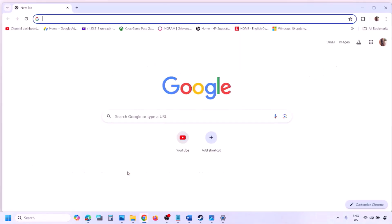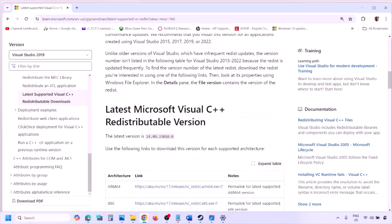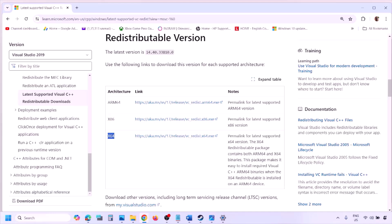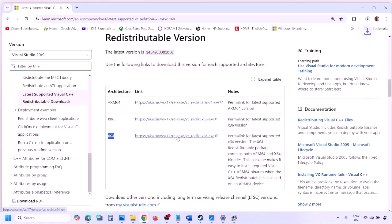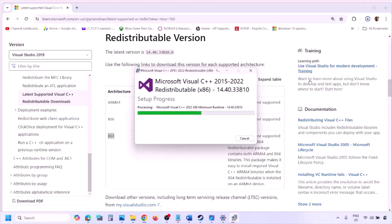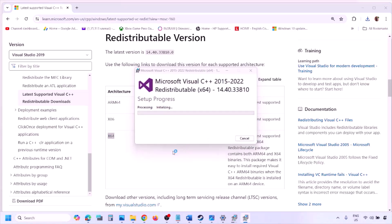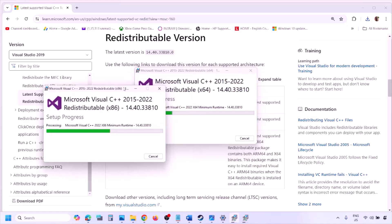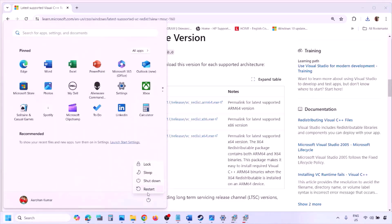The next step is to install the Visual C++ files. The link is provided in the video description — open it in a browser and it will take you to the Microsoft website. Download the Visual Studio 2015, 2017, 2019, and 2022 x86 and x64 versions. Run each exe file; if you see the Repair option click Repair, otherwise click Install. Make sure both are installed, then restart your computer — a restart is required.